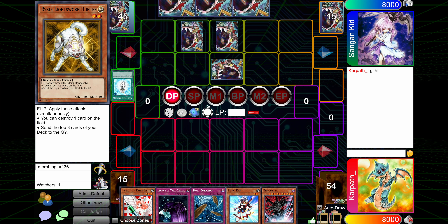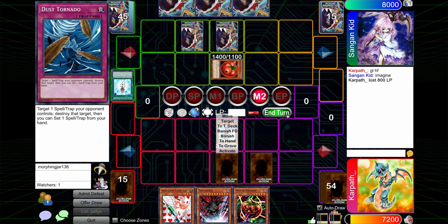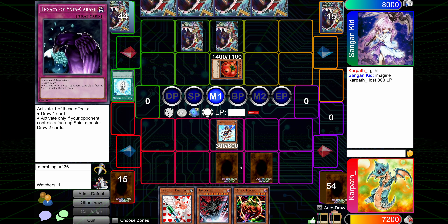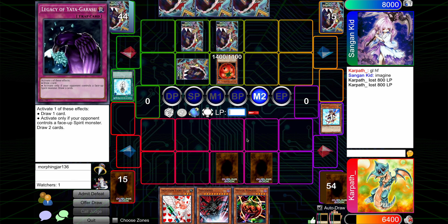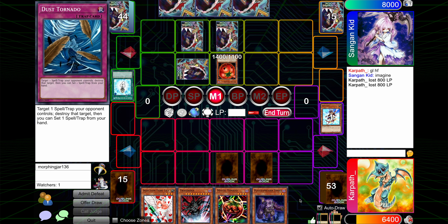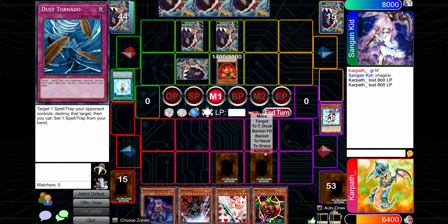I could just be greedy and ram Hero Kid, which is what I'm going to do. Attack. And if it's not Raikou, you got me good there. We take 800. I could just drop this and steal the Tomato, but I don't feel like doing that, so we're going to set 2. I'm still not going to do it. Let's just hit a random back row with Dust Tornado.